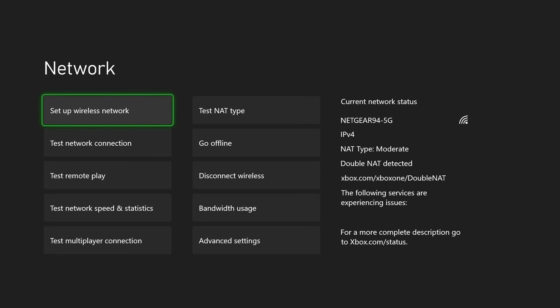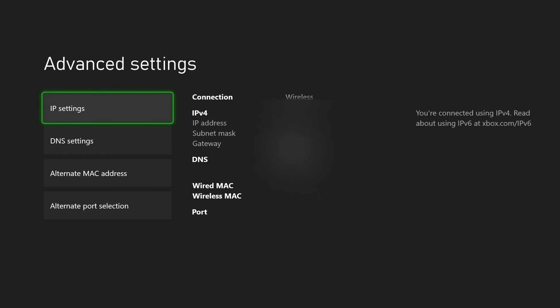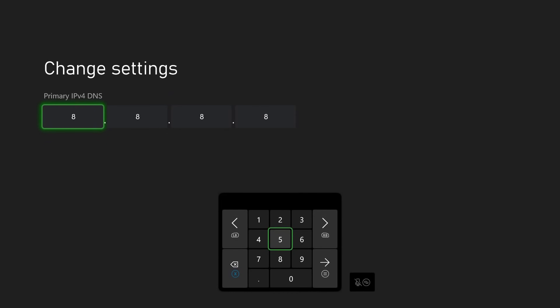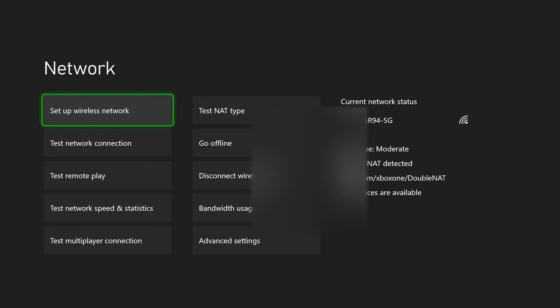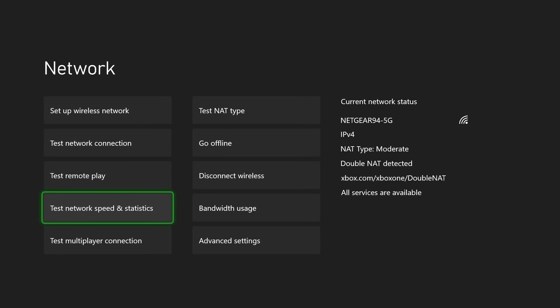If you can't go the wired route, what you can do next — and this almost always helps fix a lot of issues — is go to Advanced Settings. You're going to change your DNS from automatic to manual. Set the primary DNS to 8.8.8.8 and the secondary to 8.4.4.8. Press done and save it. Most of the time, a lot of issues get fixed once this is done. Then run a couple of tests here — test the NAT type, network connection, remote play, multiplayer connection — and you should be good to go. That error should theoretically be resolved.